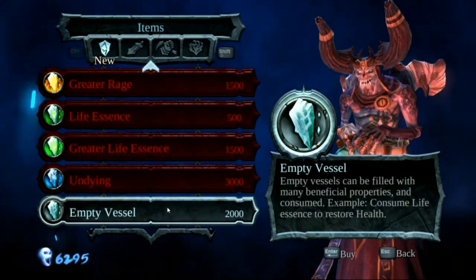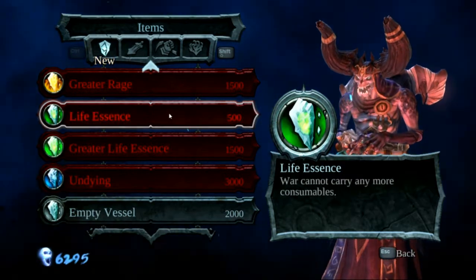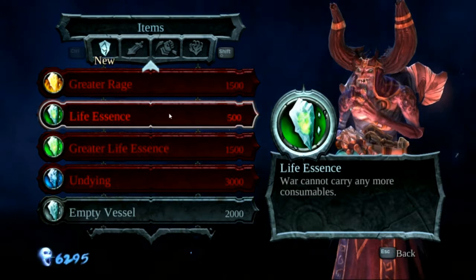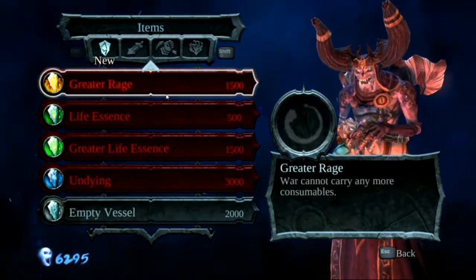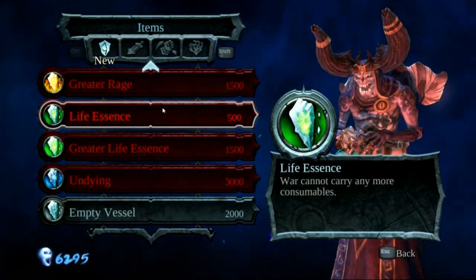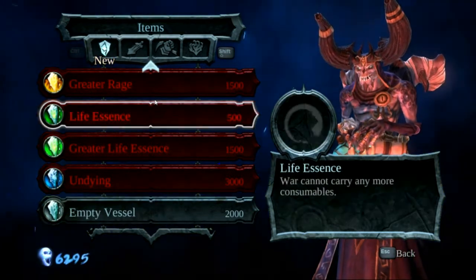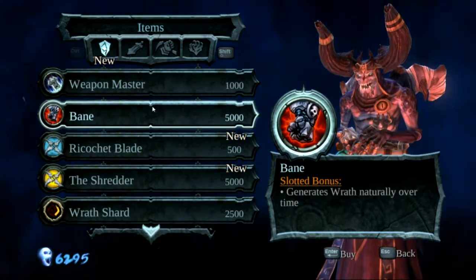Oh wait, I can get those empty vessels — so that's how I can get more life essence. Now I have a maximum of one life essence, but if I can buy this and this, I can get two life essences. If you want to have more life essences at one time, you can buy more empty vessels. That's how it works, but I don't think I'm gonna buy yet.